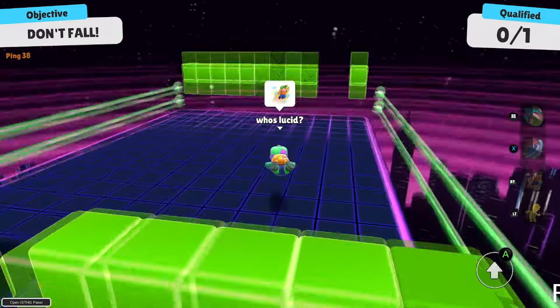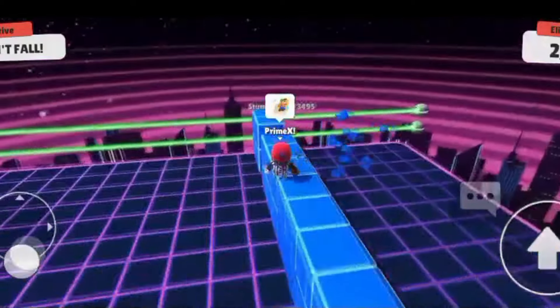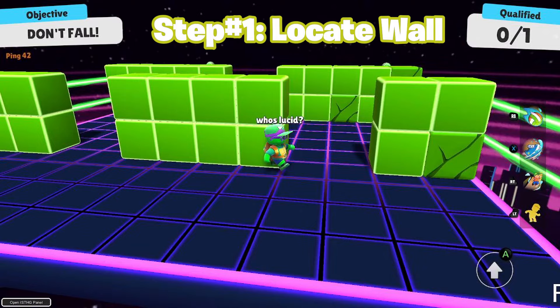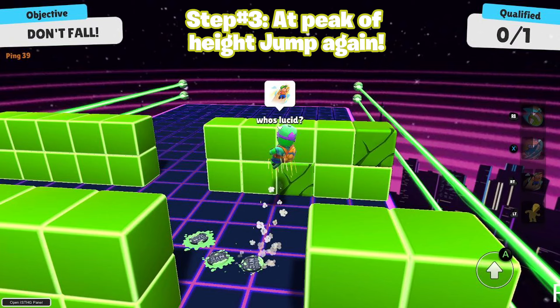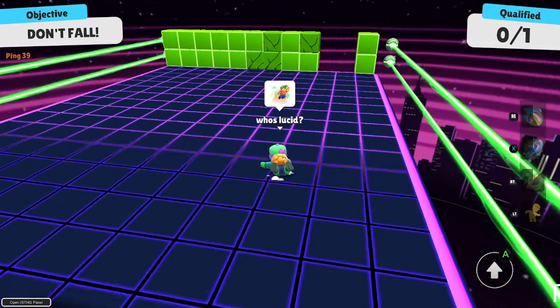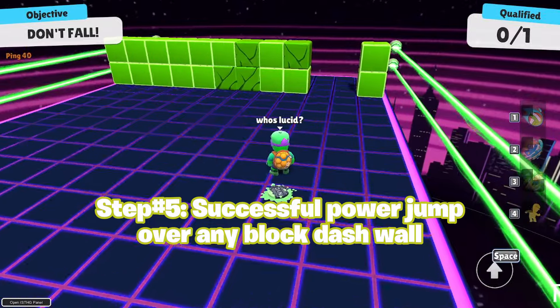What's up Stumble fans! I'm here to show you how to hop over any wall in Block Dash with a new power jump emote. Step one: locate the wall. Step two: activate the power jump emote. Step three: at the peak of height, jump again. Step four: jump again and dive over the wall. Step five: successful power jump over any Block Dash wall!